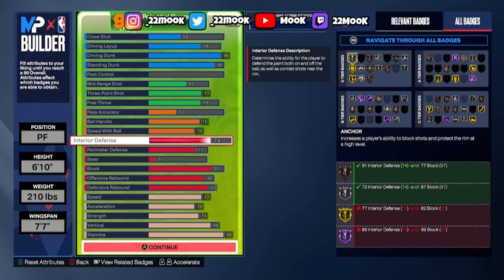For the defense, I went 74 interior defense so I can grab the post scorers and paint mashers. Perimeter defense I went 71 so I can switch onto ball handlers — the smaller 6'2"s, 6'3"s, and 6'6"s. For steal I went 31, block I went 87 so I can block the ball, 80 offensive board and 83 defensive board.